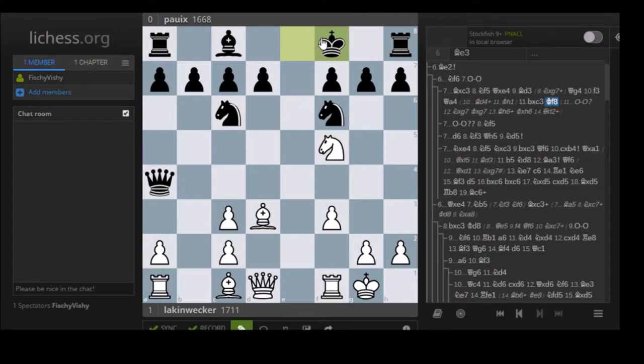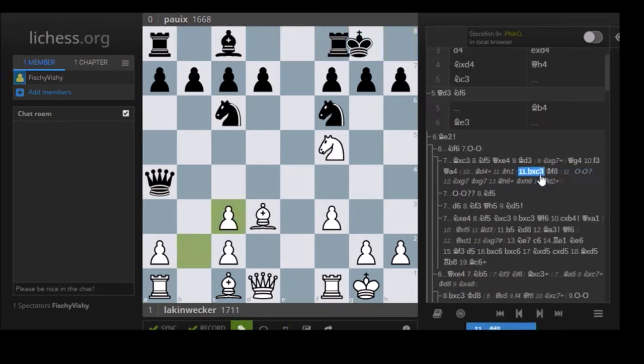Now let's take a look at what happened in the game - which was unfortunate: Be3. It does defend the pawn, but it's not as strong as Be2 because you don't get to castle immediately. So Qd3 was played after, as you can see here, 10 minutes of thought, which was very unfortunate. Just going by principle, you should never trade queens in this line - you're down a pawn, and if you trade queens, you're just worse. As simple as that.